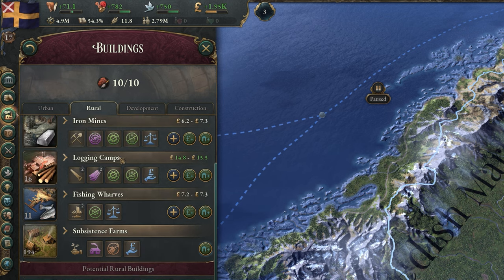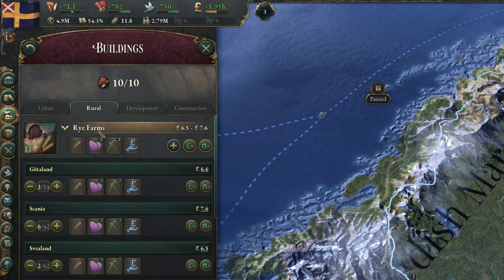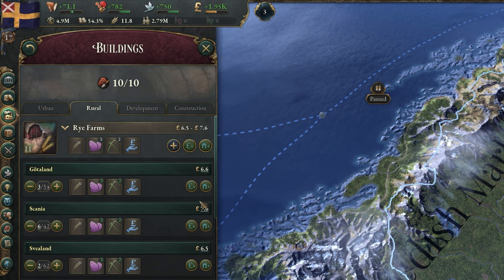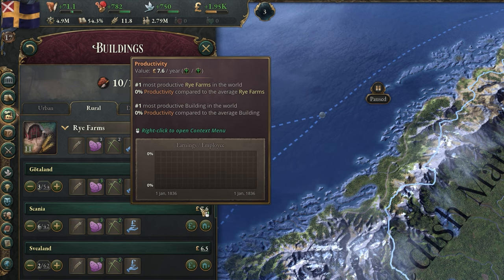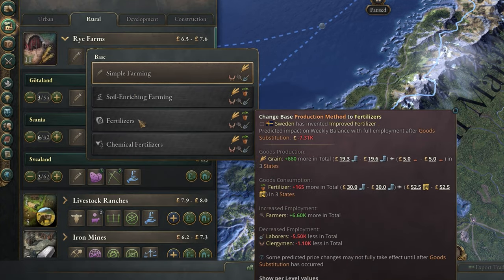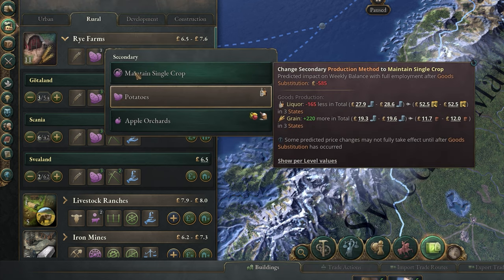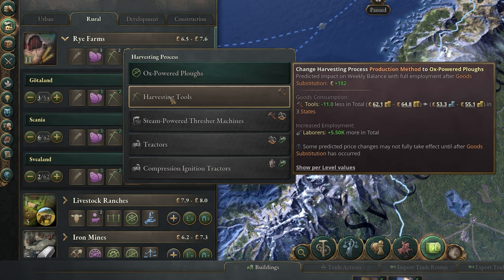In any of these tabs, you can see each of the building types you have in your country. By clicking on the name, you can drop down a list of all the states you have these buildings in. You can also see the productivity of all your buildings — how much economic value a building generates per employee per year, so the higher this is, the better. The squares below the name are the production methods of the building. These can be changed to affect production, normally via a change in the goods the building consumes or the pops employed there, and you'll unlock more through research.